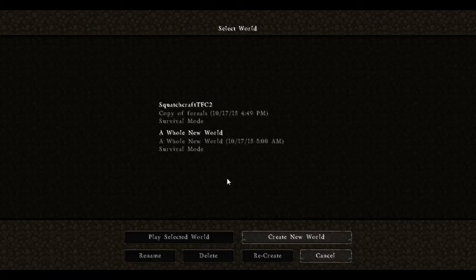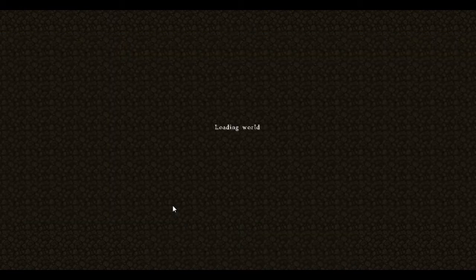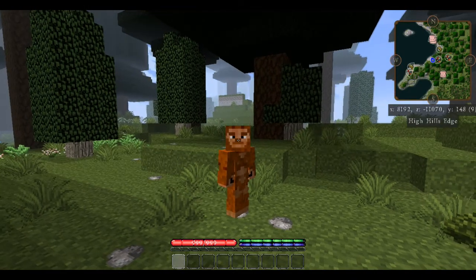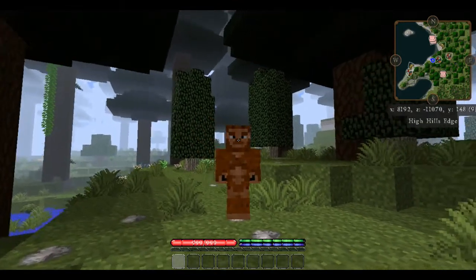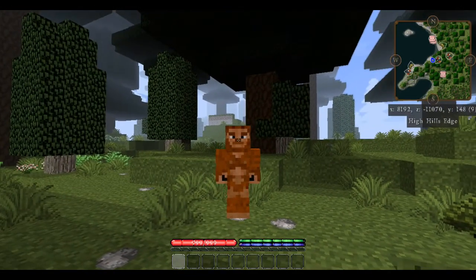The seed for the map I'm going to be playing is right here — it is Squatchcraft TFC 2, and you can see that the S on Squatchcraft as well as TFC are all capitalized. Let's play Selected World and get started. You can see I've got my extra parts on my arms and the backs of my hands that I would have with my 1.8 skin. Pretty neato.